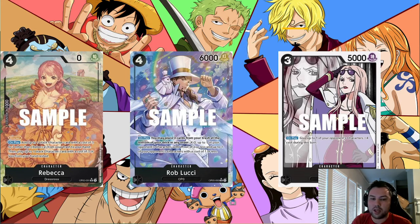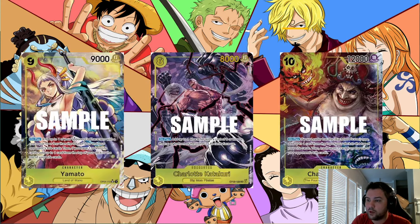If we restrict Rebecca to Dress Rosa type, we'd probably see more Rebecca than Sakazuki, but that just unlocks Enel and makes Enel a bigger problem. So let's use that as a segue into yellow's issues, because if we make Sakazuki worse we also have to make yellow worse. When we look at yellow, certain cards are problematic for different reasons in different deck builds.